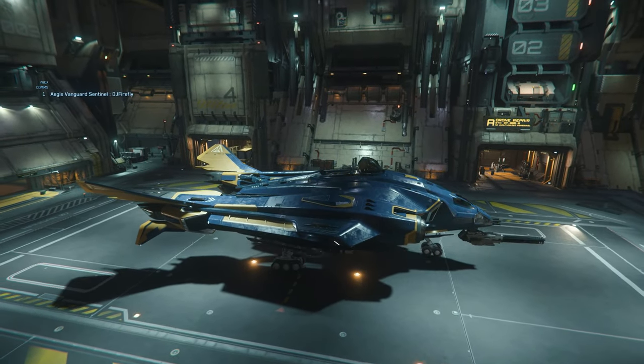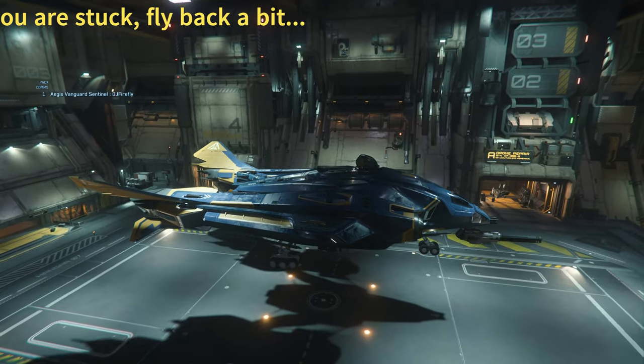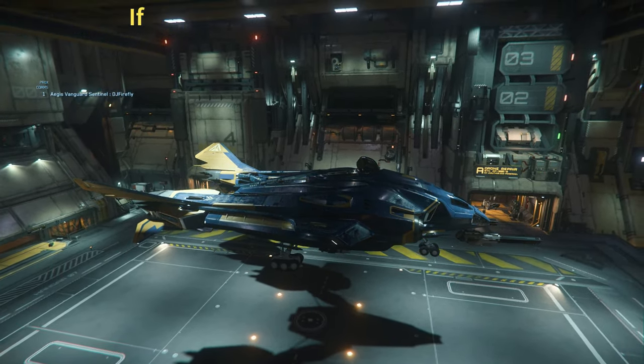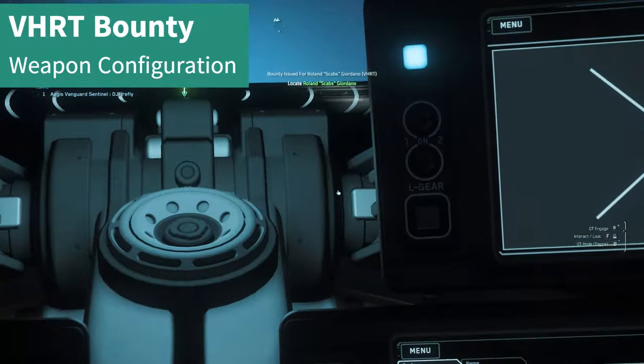You can use each Vanguard variant in any configuration, but the Vanguard Sentinel is the cheapest one that you can buy in-game. So here I am already on the way to my first VHRT bounty mission.